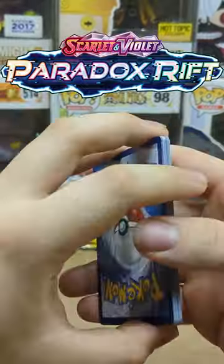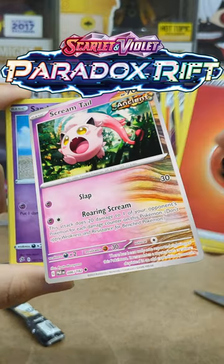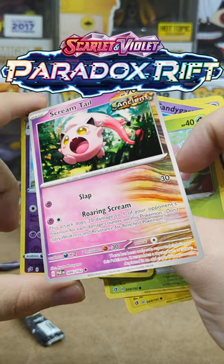Today we're going to look at some of the new cards from Scarlet and Violet: Paradox Rift. The first card we're going to take a look at is the ancestor of Jigglypuff, Scream Tail. I really enjoy this artwork.